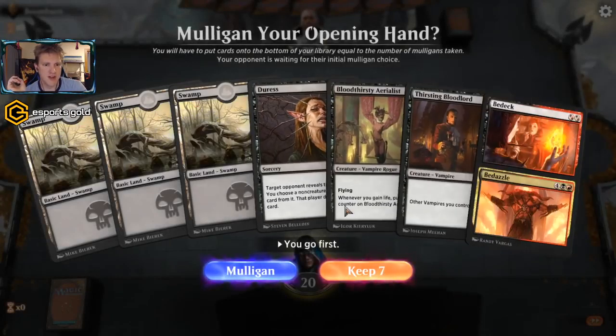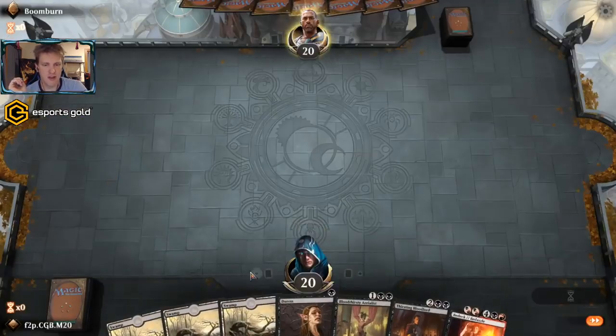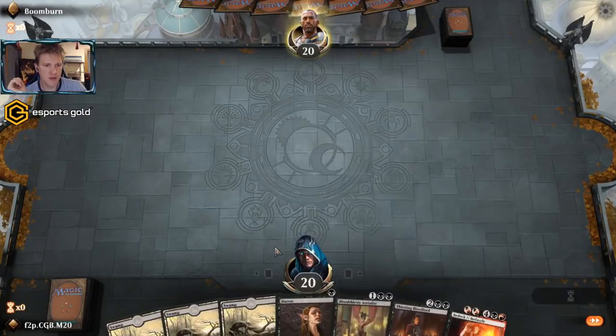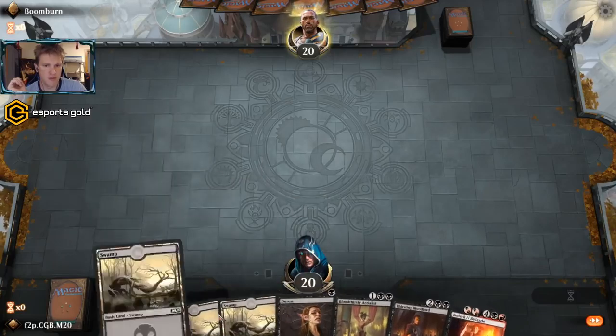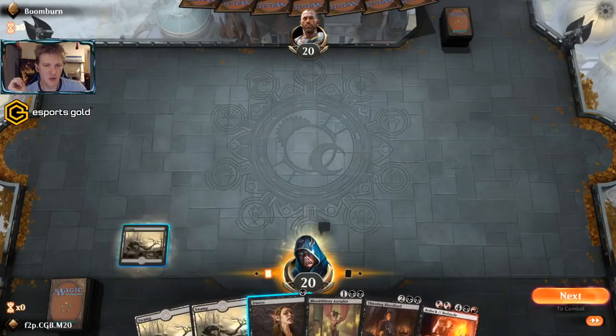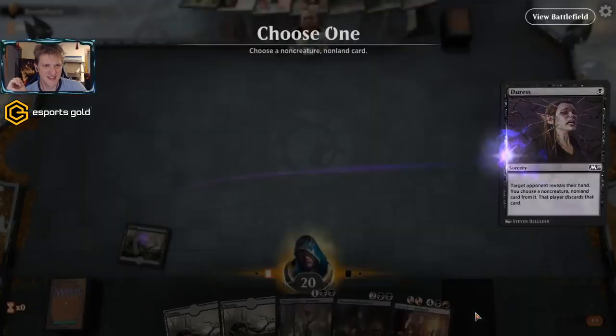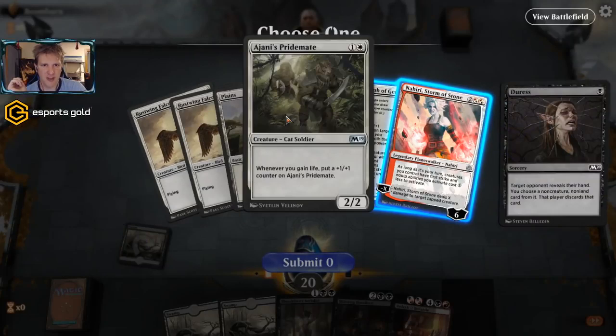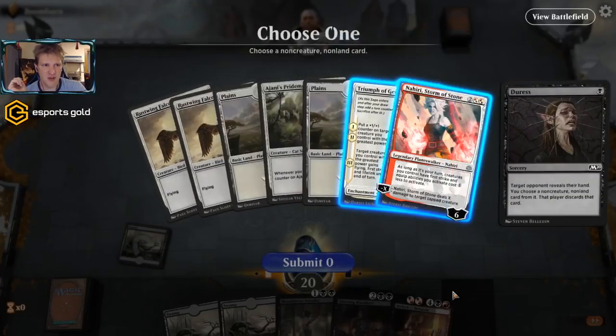Still needs one more win. I'll try this hand — it's a nice curve. Turn one Duress, turn two removal spell, turn three Aerialist, turn four Bloodlord. We'll see if we're against another full blown Mono Red. Oh hell — why not Esper Control? They've already got the Teferi avatar. Turn one dual land, turn two Thought Erasure. This is fair. They reveal: rustling winged falcons, Ajani's Pridemate, the Triumph of Gerard, and Nahiri. Nahiri — as long as it's your turn, creatures you control get first strike. Nahiri deals X damage to a tapped creature. Hmm. The Triumph of Gerard might be obnoxious, but I'm pretty sure I can answer the creatures that get counters. The Nahiri is probably a lot worse as it can probably kill any of our creatures when they start attacking.